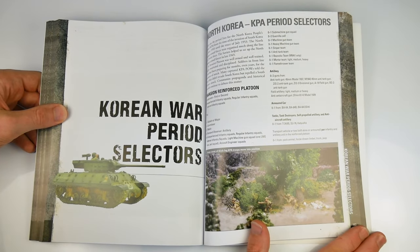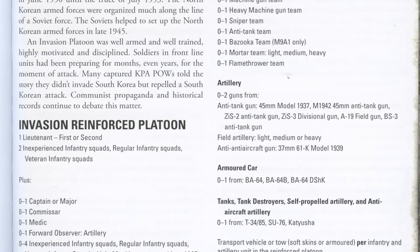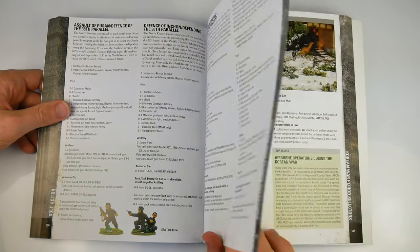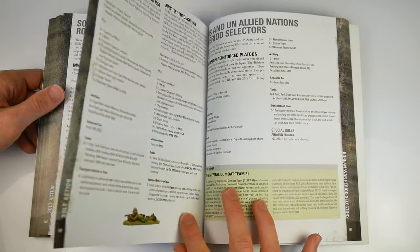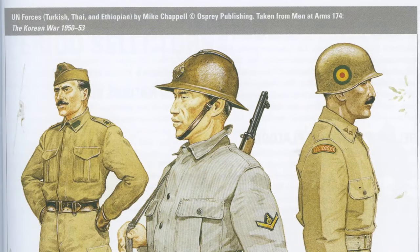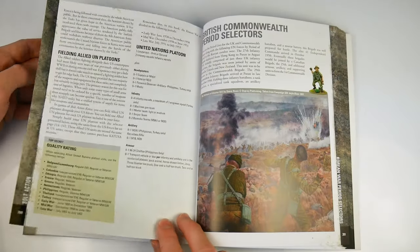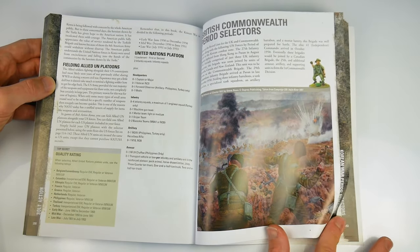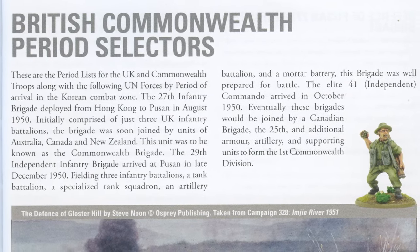As this is a bolt-action book, there is a period-specific army selection section which outlines the choices which can be made from 1950 up until 1953 and covers particular major events. The section also includes information relating to the different national forces which serve with the UN, from the Belgians to Colombia, Ethiopia, Greece, Turkey, and many more. In one sense these could be considered minor forces, but they serve with distinction far from home.